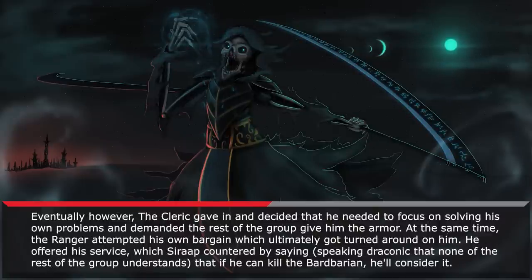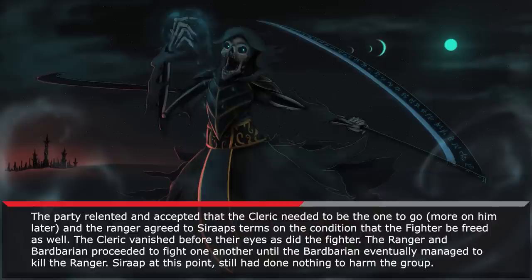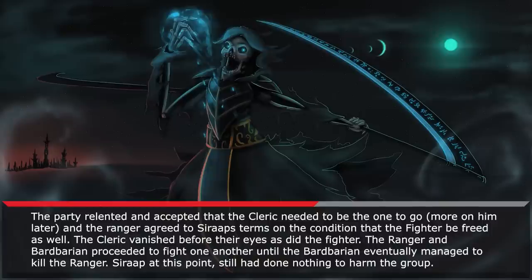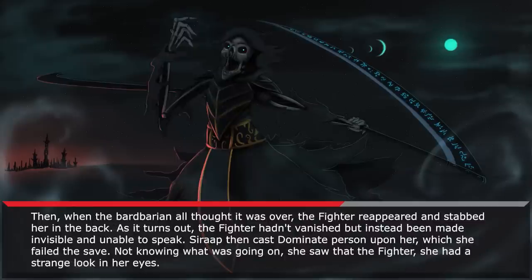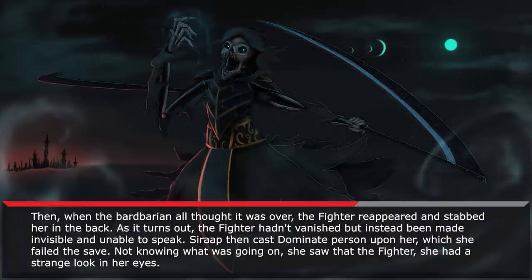For the next while, there were some unsuccessful attempts at bartering with him to avoid making the decision, of course. Eventually the cleric gave in, deciding he needed to focus on solving his own problems, and demanded the rest of the group give him the armor. At the same time, the ranger attempted his own bargain, which ultimately got turned around on him. He offered his service, which Sirap countered by saying — speaking Draconic, which none of the rest of the group understood — that if he can kill the barbarian, he'd consider it. The party relented and accepted that the cleric needed to be the one to go. The ranger agreed to Sirap's terms on the condition that the fighter be freed as well. The cleric vanished before their eyes, as did the fighter. The ranger and barbarian proceeded to fight one another, until the barbarian eventually managed to kill the ranger.